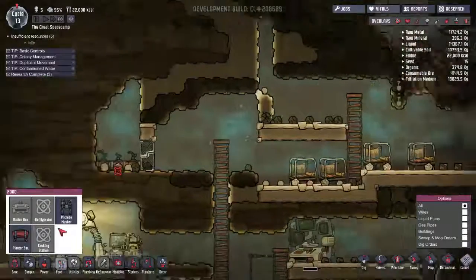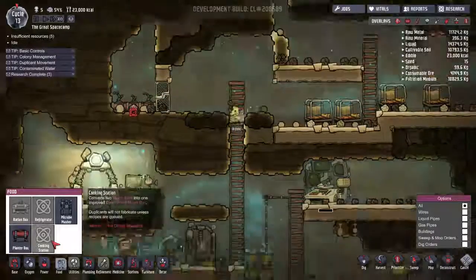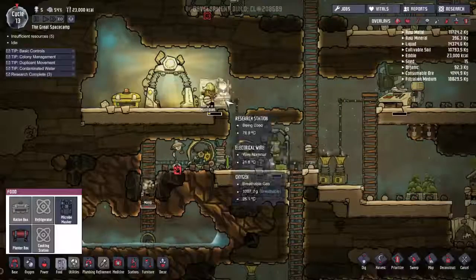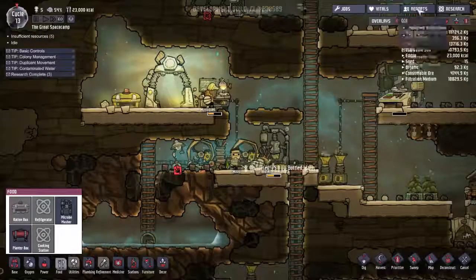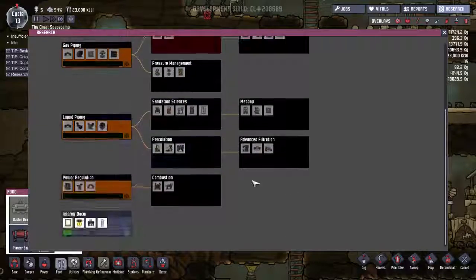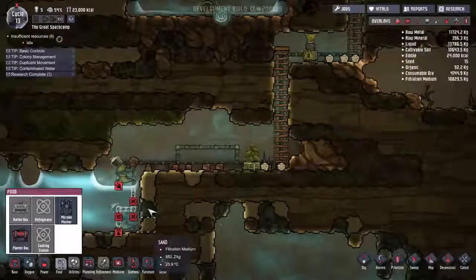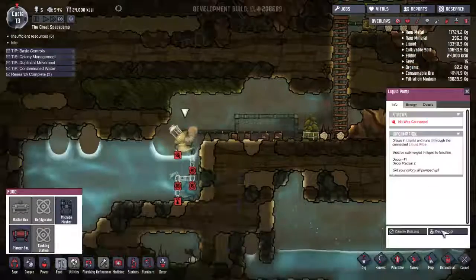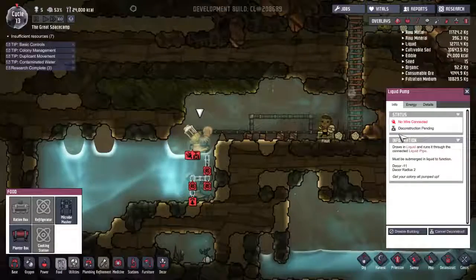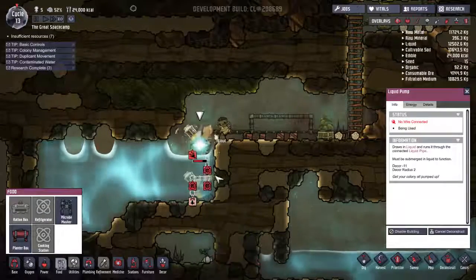So, food — let's see here. We can now build... we can't build the cooking station? Requires fine dining research — I thought we were done that. Or are we still working on it? Research — 3 out of 10. So we are still working on that. Gotcha. Hoping we'll finish up with what we have to do here. Did I not put in the deconstruct order? I guess I didn't. No wonder they weren't doing anything else here. So they'll deconstruct that, and then they should finish off the piping here.